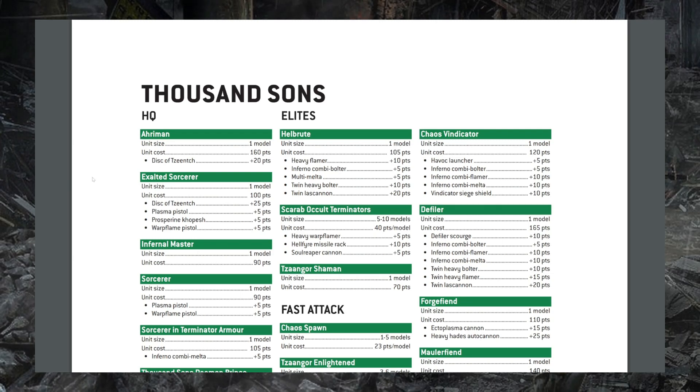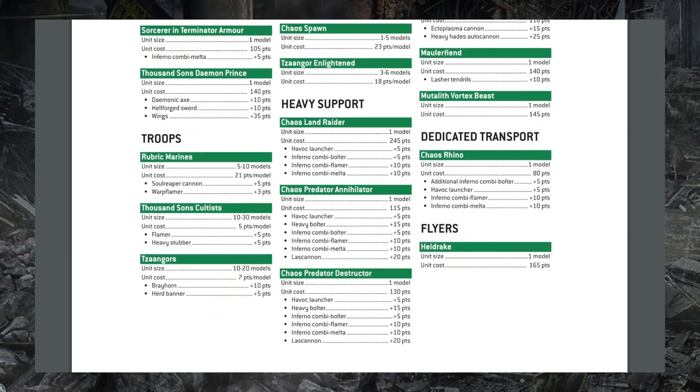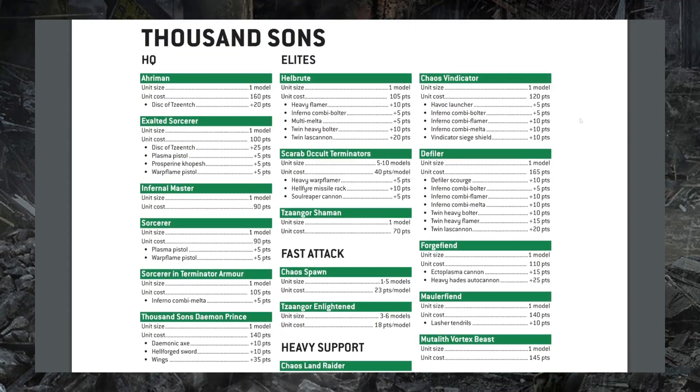Next up, Thousand Sons have been almost entirely unchanged. We do see changes to the Helbrute — which I should mention also changed in Death Guard — dropping 10 points from 115 down to 105. The same thing happens for Thousand Sons. We also see the same changes to their standard vehicles: the Predator Annihilator dropping 15 points, the Predator Destructor dropping 10 points, and the Chaos Land Raider dropping 20 points, just as in Death Guard. Otherwise, Thousand Sons are entirely unchanged.